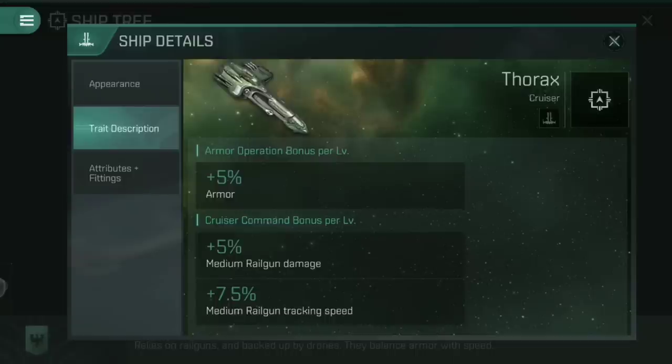As medium railguns are actually one of the highest DPS systems in the entire game, especially if you're going for the medium snub-nosed — quick point of clarification: I have mentioned in previous videos that snub-nosed railguns are probably the worst weapon system in EVE Echoes right now. To clarify, I meant small snub-nosed railguns. Mediums are fantastic, still a solid weapon, but small snub-nosed railguns are pretty much useless. Here, they are amazing, and that extra tracking speed means you're going to hit a lot better with them. If you see railgun tracking speed on a ship, that does suggest you'll probably be looking at the snub-nosed railguns fitted.